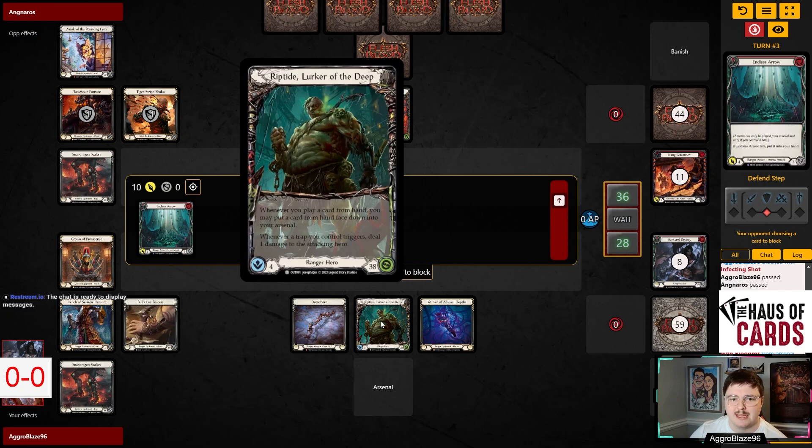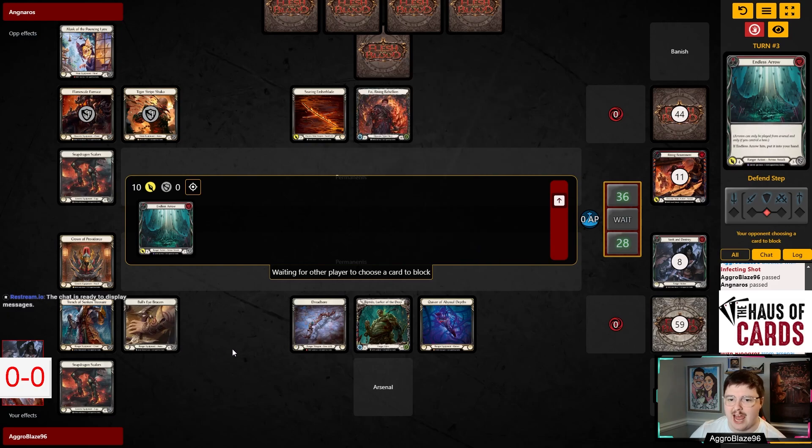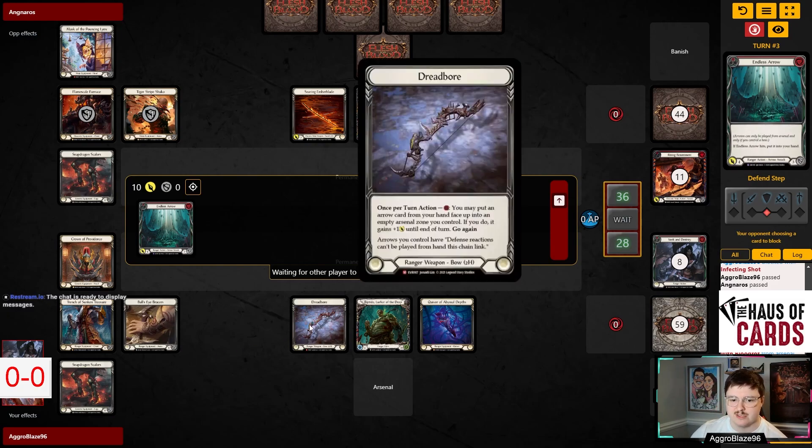Riptide's ability is making this possible here, whereas with Azalea you'd have to have resources to activate the Death Dealer, and even in Lexi you'd need resources. Riptide's ability is very strong and gives you the ability to do some really powerful stuff.